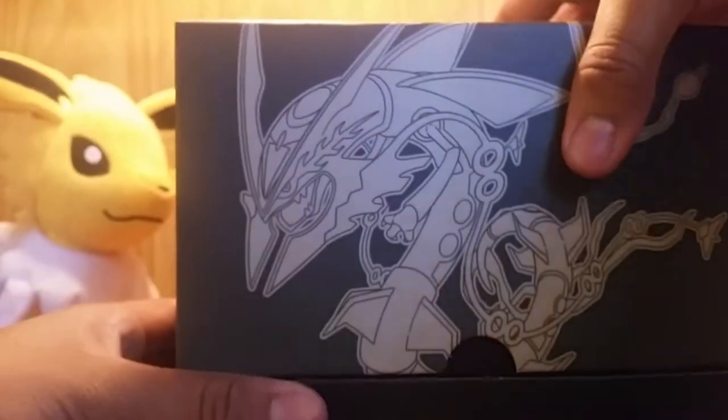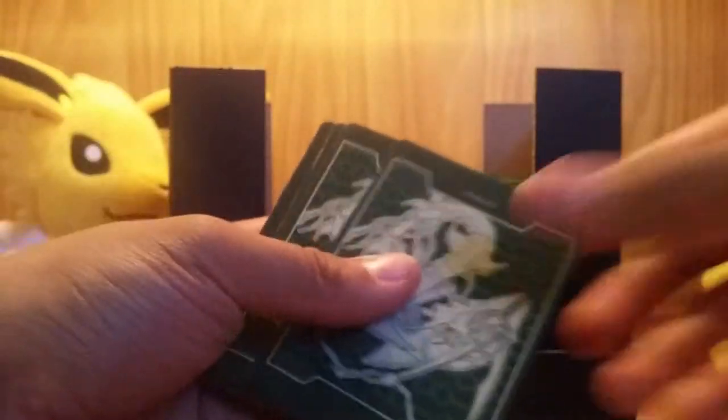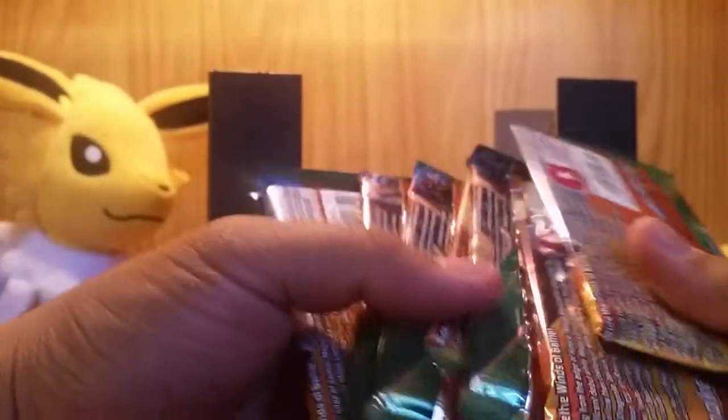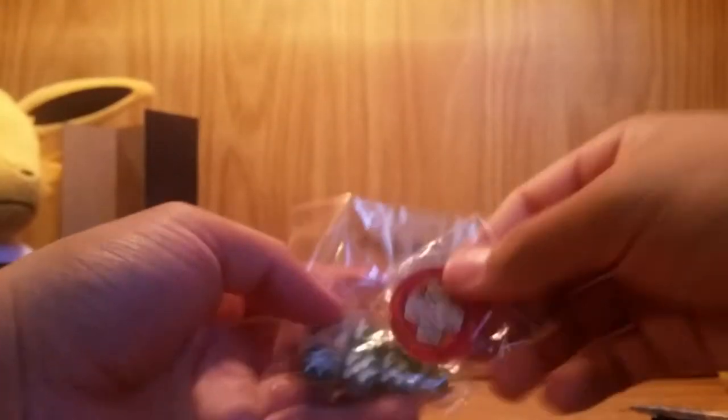Moving everything aside to open it up — here are the sleeves, pretty nice, military green with silver on the inside. Trainer cards, the dividers, really nice. The booster packs, of course this is what we're all here for. Got the die and damage counters — the poison and paralyzed markers. Here we go, going to open these randomly. Hopefully I can get as good luck as my friend Dallas.